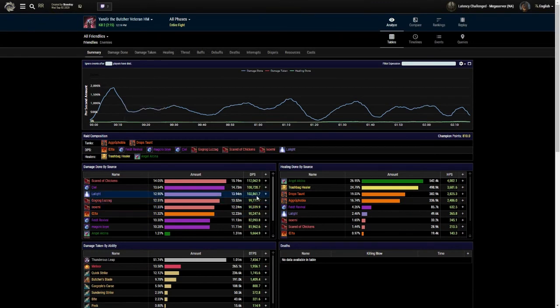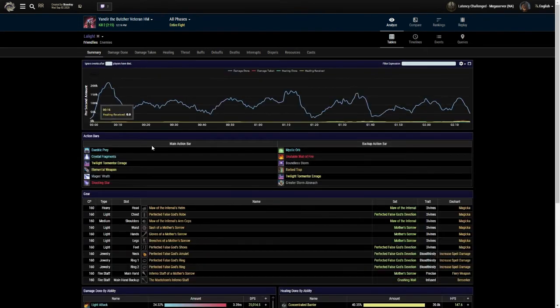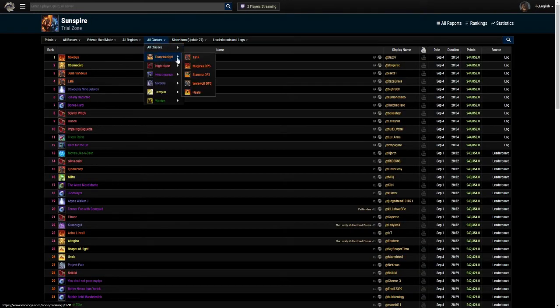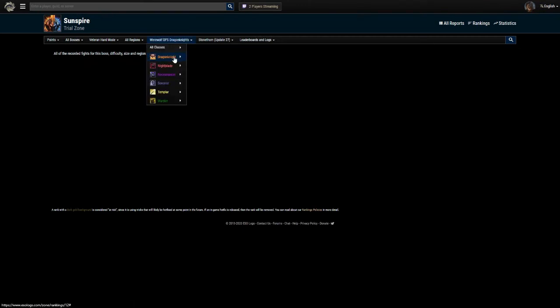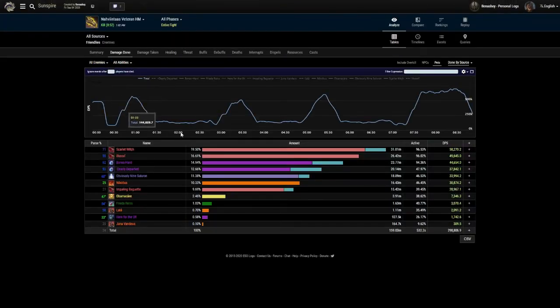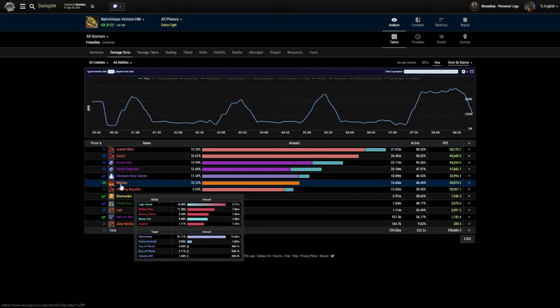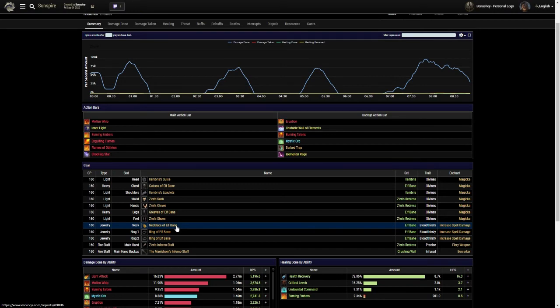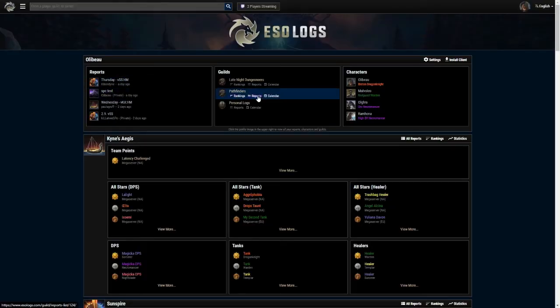Look - 102K on first boss. Crazy. If the build works for them, it can work for you. So yeah, if you're lost for what to use, go to the trial you're about to do, Rankings, all classes, pick your class - thank god there's no werewolves - look for one that's got a log on it, click on the name. You might be able to get some ideas of what they're using: Zen, Elfbane, three Bloodthirsty, Elambrus. Hopefully that's going to help you pick.